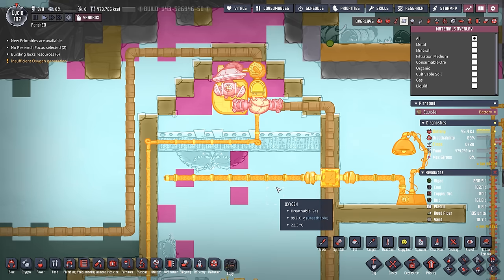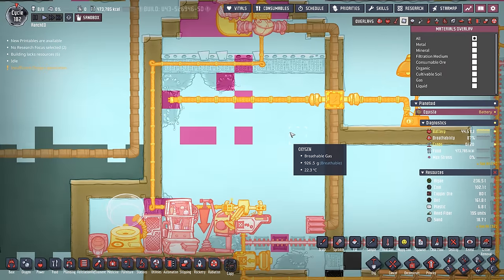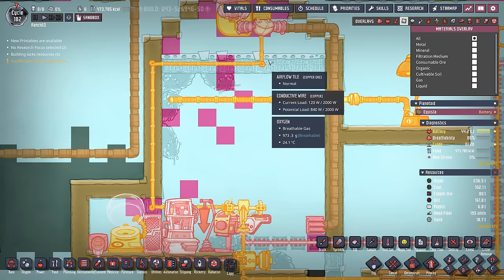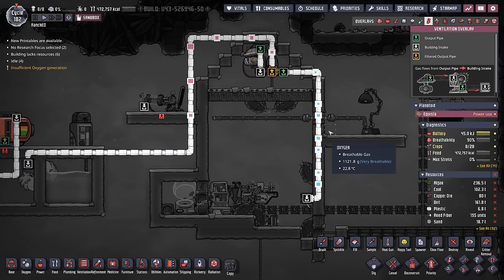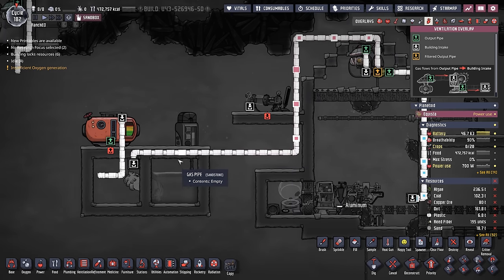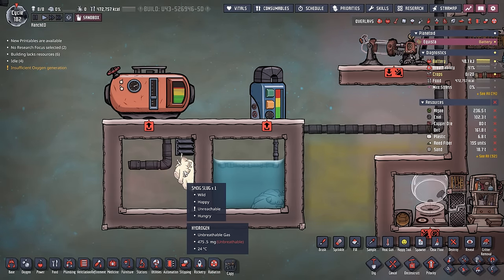Even better: beyond just the power output, after the plug slugs eat the metal ores they produce hydrogen, and we can take that hydrogen and power some hydrogen generators. In this case, I have all the hydrogen going over to the first variant — the smog slug.